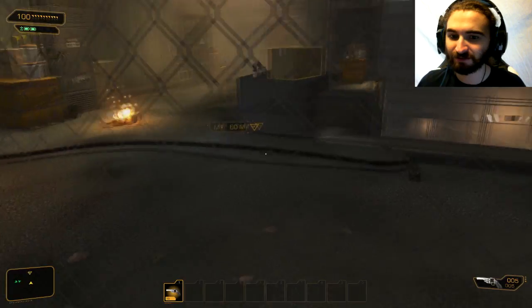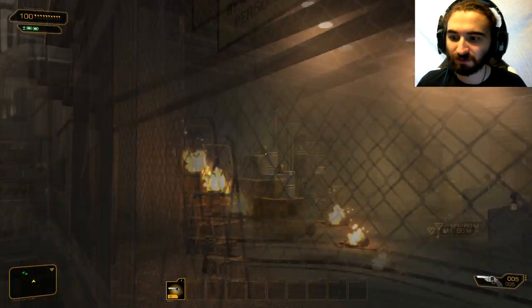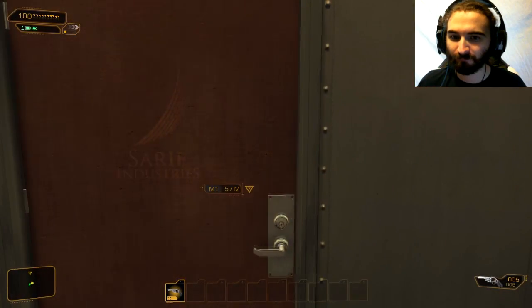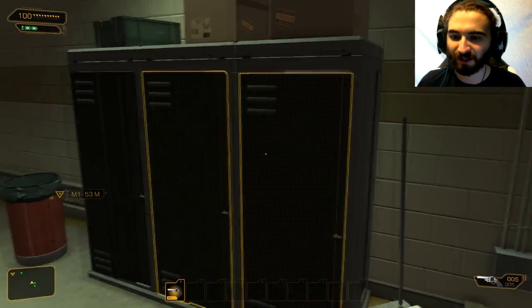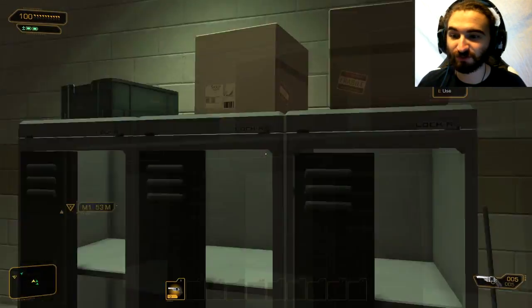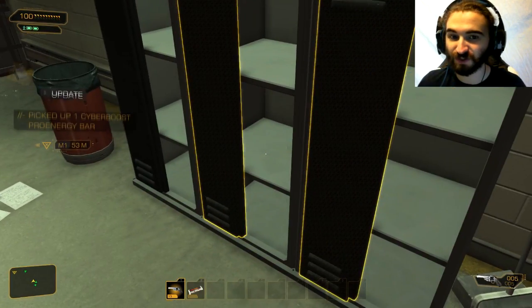So I need to get in here. Can I get around anything or am I just going through this door? A lot of the stuff about this game is like — there are a lot of ways to do your objective.